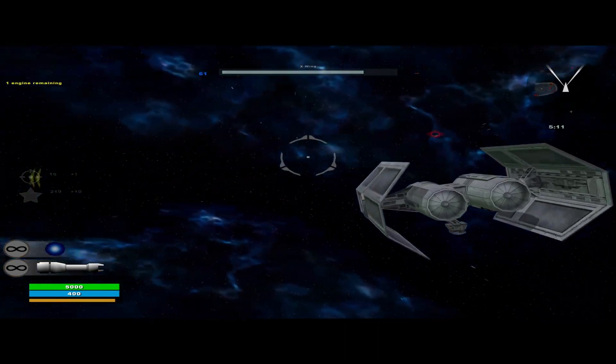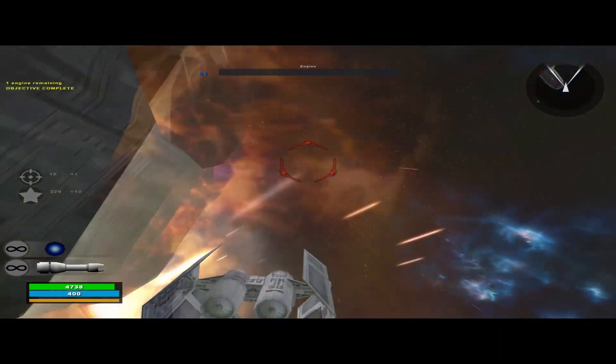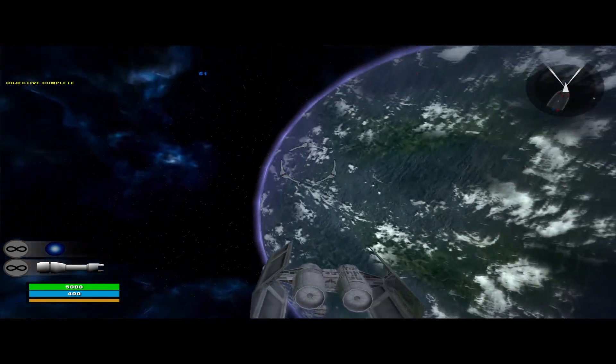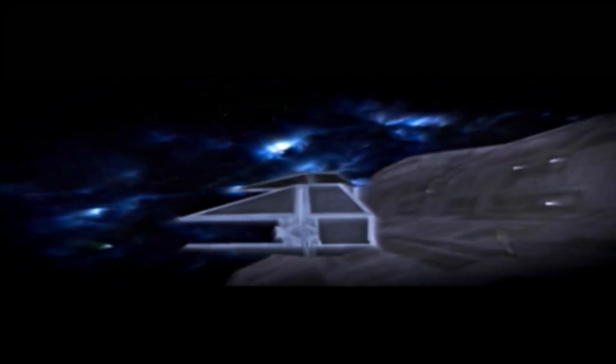Where is Yavin — like, the gas giant? I haven't even seen it. Victory is ours, men. Dispatch the 501st to the planet's surface. Yavin 4 will fall before the day is done. And so the battle over Yavin came to an end. I'm told we destroyed hundreds of rebel ships that day. Even if it had been thousands, it wouldn't have made up for the Death Star.